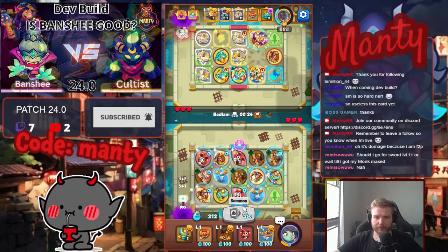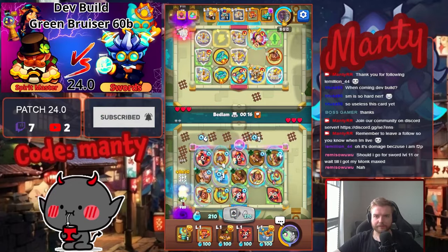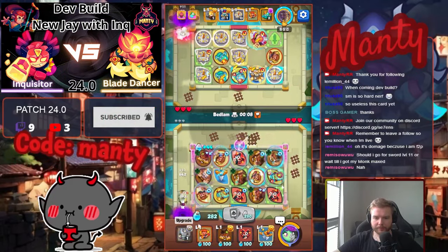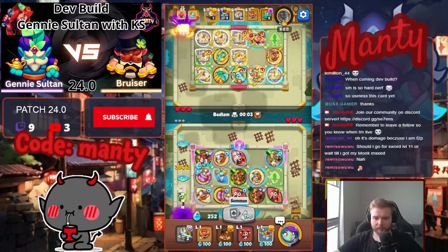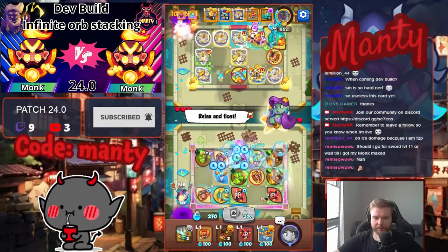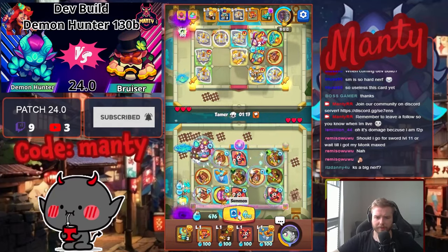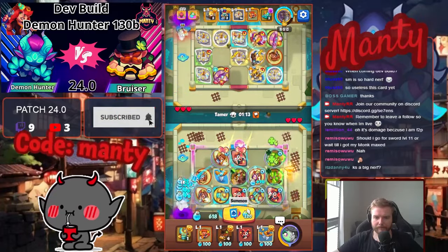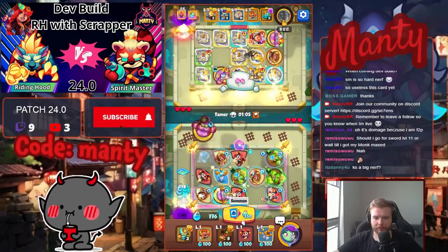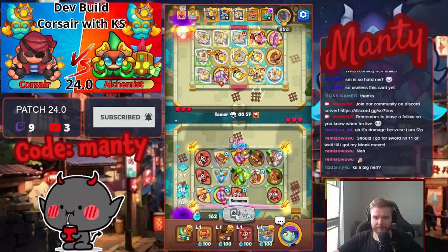Yeah, there's a huge delay. At least night statue has been nerfed, so hopefully he won't be able to go that far. I need some bruisers on tier two. Okay, it's not a big nerf but it hurts, definitely. It seems like I'm not getting any bruiser on tier two. I don't want this HQ to go any further.